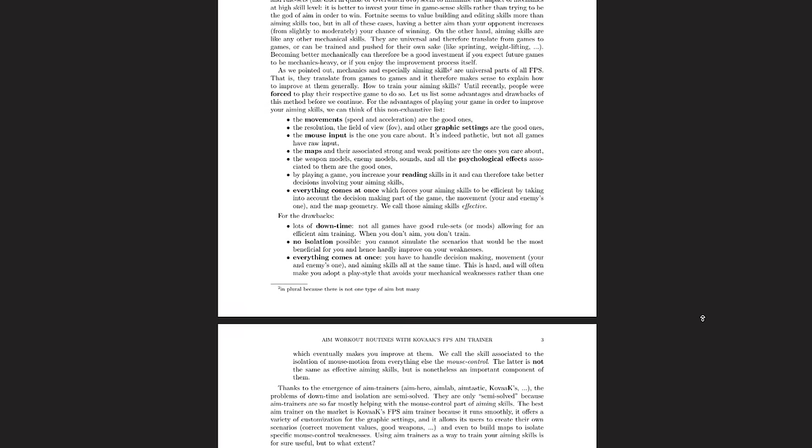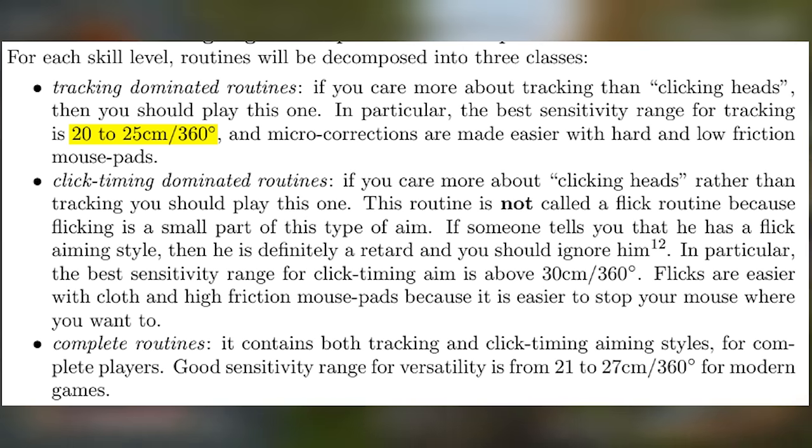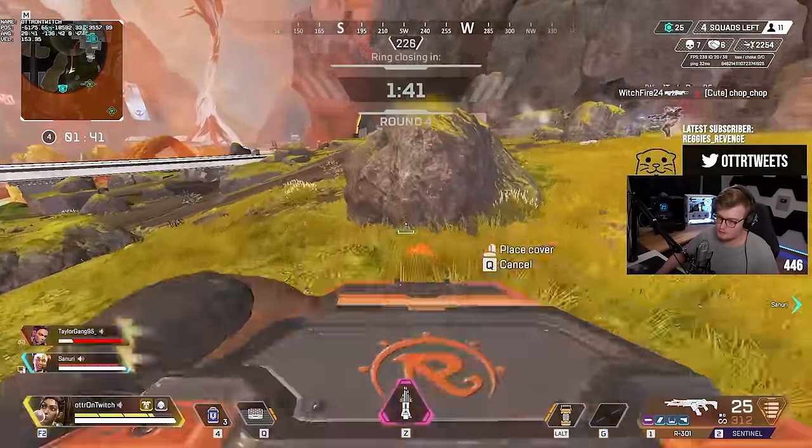But what is the norm for sensitivities? In Aimer7's aim guide, he recommends the following ranges: if you want to focus on tracking, you're looking at a 20–25 cm per 360 degree sensitivity, meaning it takes 20–25 cm of mousepad to turn 360 degrees. If you lean towards flicking and click timing, Aimer suggests a range over 30 cm, and if you want a balance, you're looking at 21–27 cm per 360. Keep in mind this is all a recommendation and purely subjective — I personally have a range of about 42 cm per 360 and do just fine.